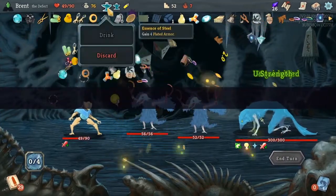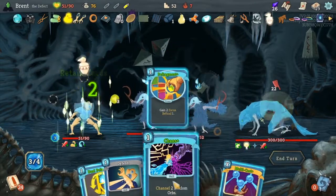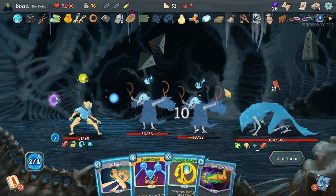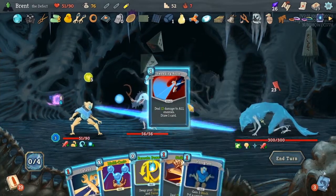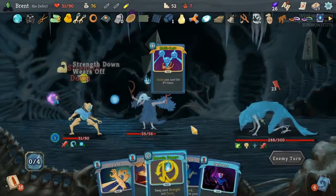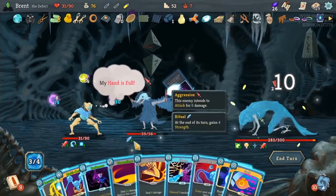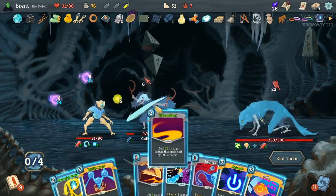Alright bird. Drink all this. Defrag — do this. Bunch of water, odd. Go ahead and do this here — draw me some more cards. Compile Driver to get you dead, Sweeping Beam. Okay, and we will hold Multicast. Okay. Zap. Darkness. Darkness. Streamline.